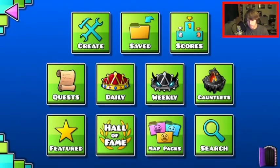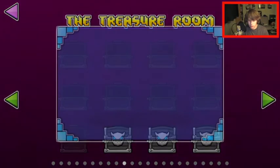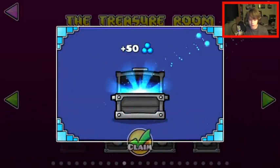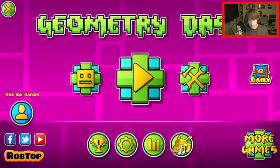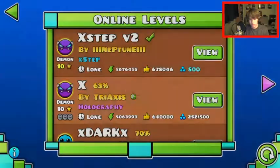Let's go ahead and use the key. I know I haven't really unlocked any chests just because I haven't really been at it with the online levels. Off-screen, I also completed one more demon, so that means I can go ahead and get another demon in.